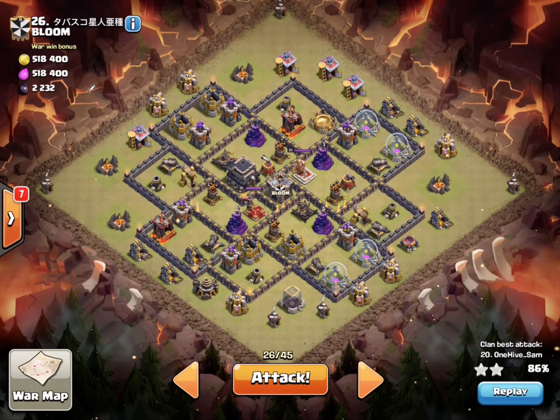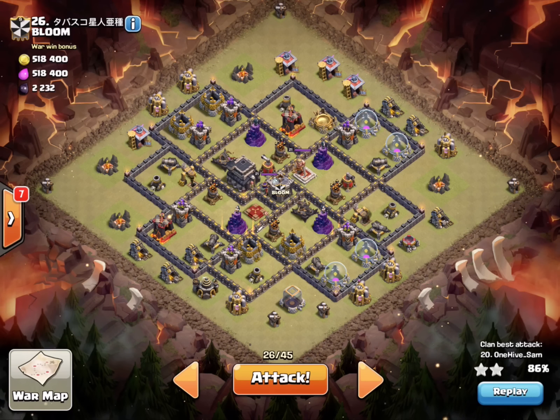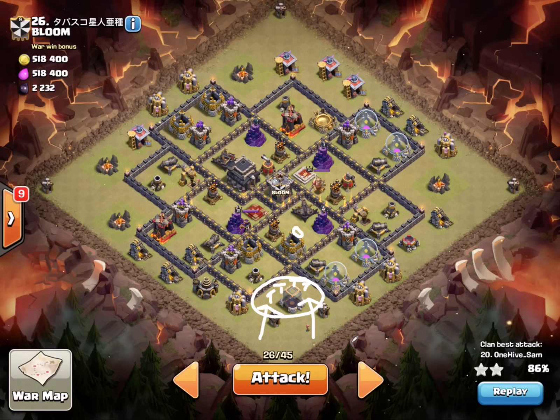We're going for it. Don't know a lot about the base, but there is a lava hound in the CC, and there's a giant bomb right here — could be a double set. He's also got a tesla farm right here with all four teslas. The game plan: I'm going to come in with four hogs and a heal — actually I'll drop the heal first, take out that tesla farm, and hopefully get that CC lured out.